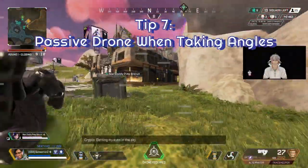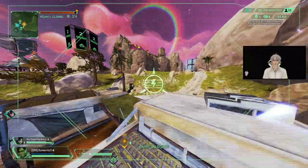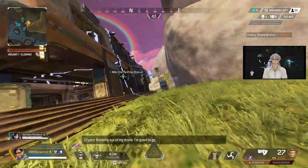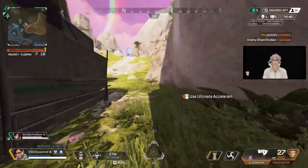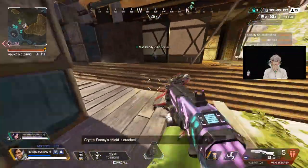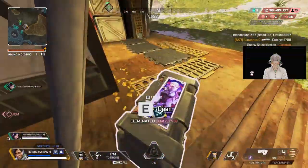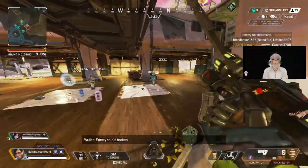Tip number 7: Passive Droning When Taking Angles. When holding position in a large building with multiple entrances or on high ground, your drone can act as an extra pair of eyes to watch an entrance where enemies can potentially rotate to and third-party or flank your team from. This lessens the burden on your team by decreasing the number of angles they have to actively watch.